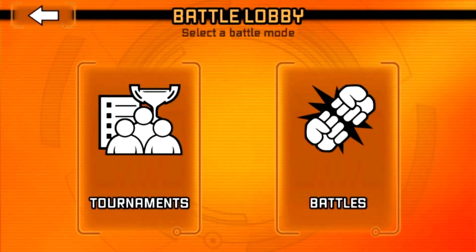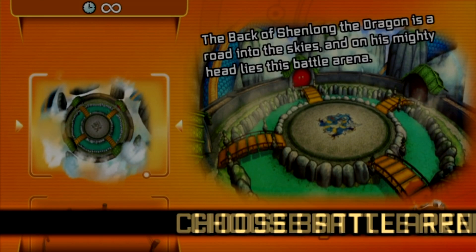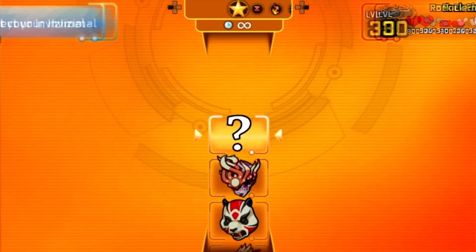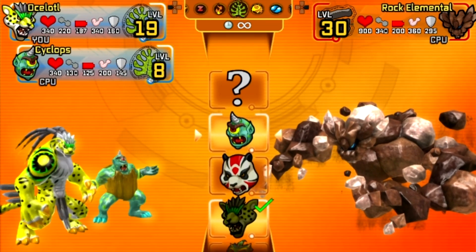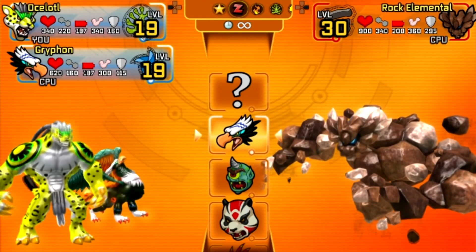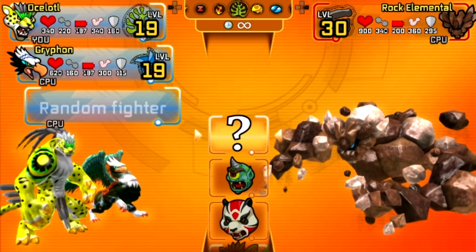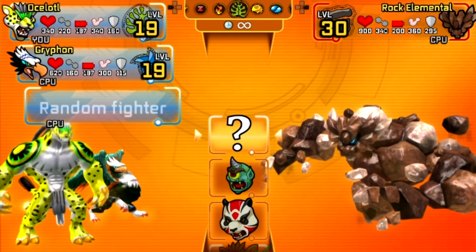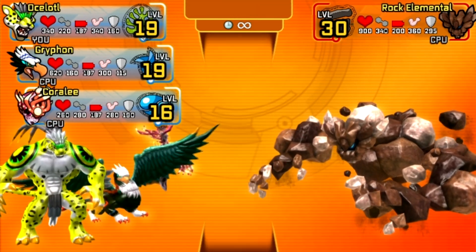Let's take on the next elemental. I'm really not sure what others to use so I'm just going to wing it on this one. I should be using sonic attacks against an earth elemental or a rock elemental. I'm pretty sure she has a sonic attack.